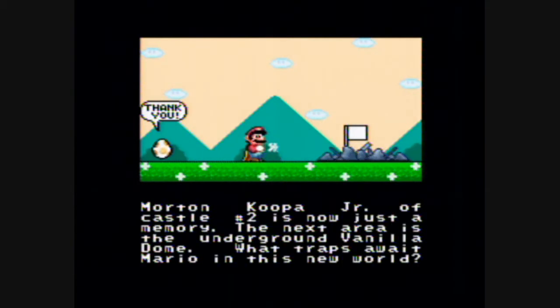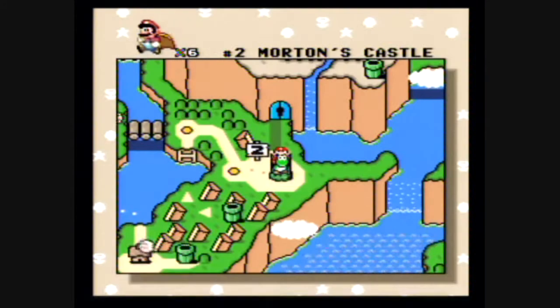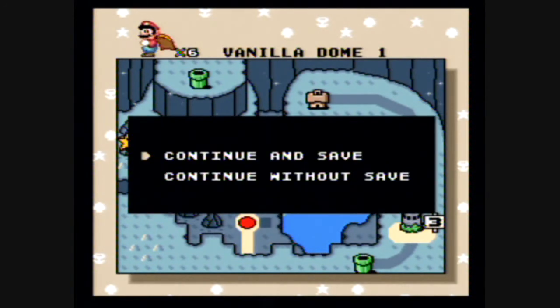We're pretty much done here — finishing up, kicking the castle down. Morton Koopa Jr.'s castle number two is now just a memory. The next area is the underground Vanilla Dome. We unlocked the new area — here's the Vanilla Dome! I'll see you guys next time for the Vanilla Dome. Peace out!